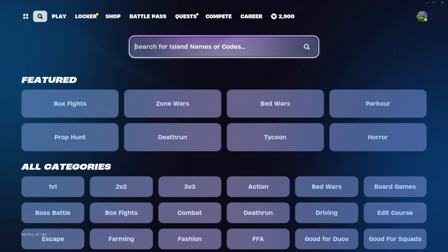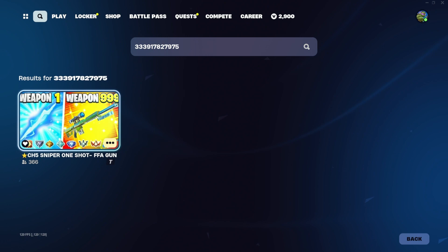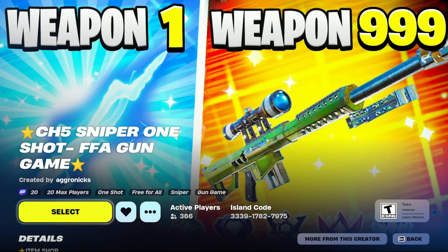Hey, what's going on YouTube! We've got three days to complete this battle pass. Here's an XP map to help get you five levels so we can complete this battle pass. Map code is 3391 78 27975.